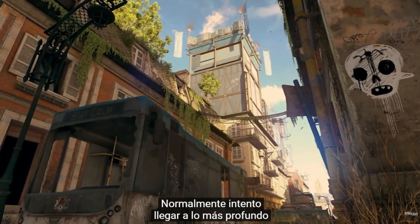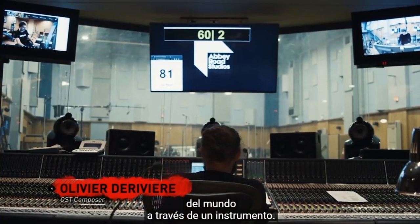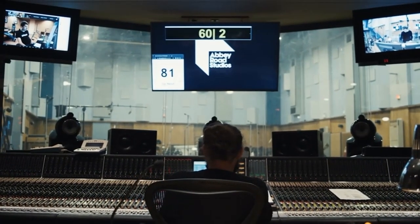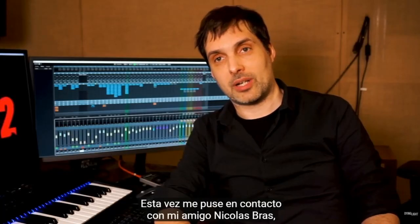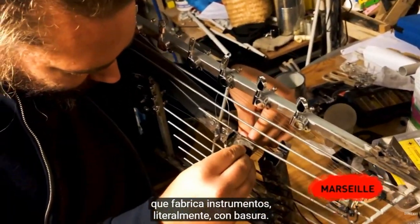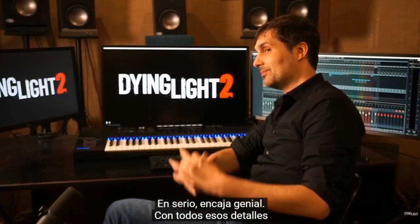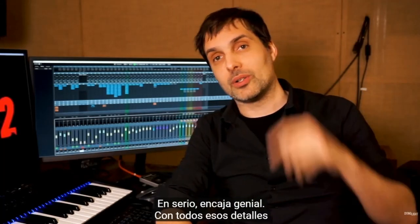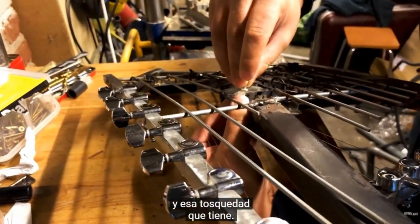Generally I try to get the core, the substance of a word through an instrument. This time I had to go back to my friend Nicolas Bra, who makes instruments out of junk — literally junk. He created this instrument that could be in the world of Dying Light 2, completely accurate with all the little details and the roughness of the instrument.